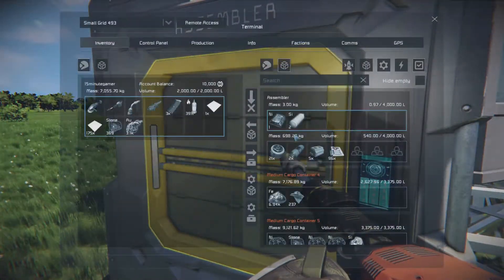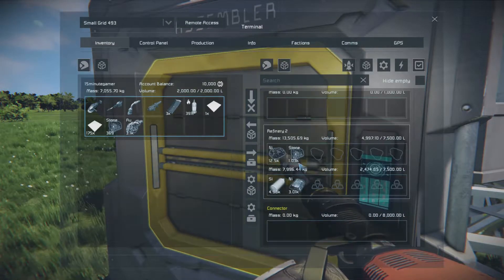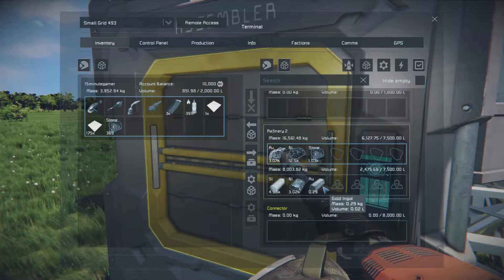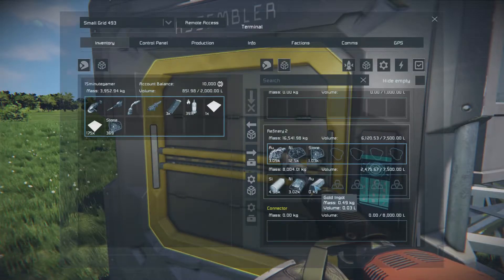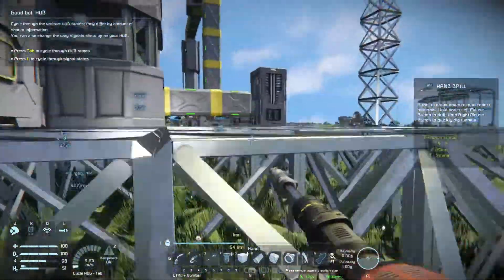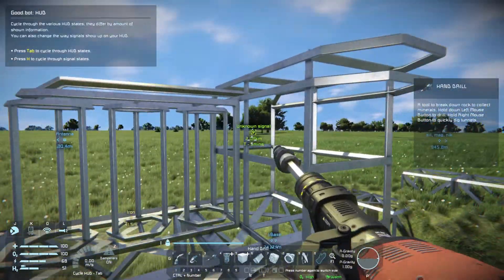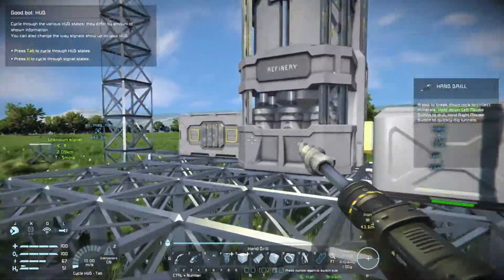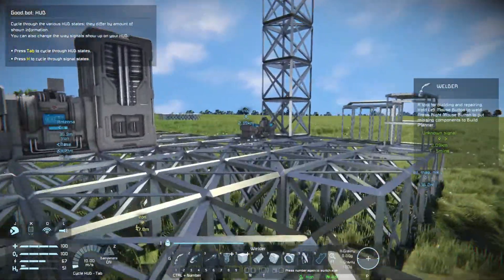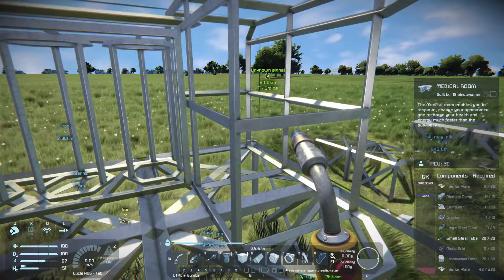Let's go and put this into the refinery. Gold - let's see if it makes... ah there you go, gold ingots. Cool - that's pretty. So yeah, I've expanded the base out a little bit and the medical bay is in - well, it's there ready to be in. The amount of resources that thing takes is horrendous. Look at all them - it's a lot of stuff to do.